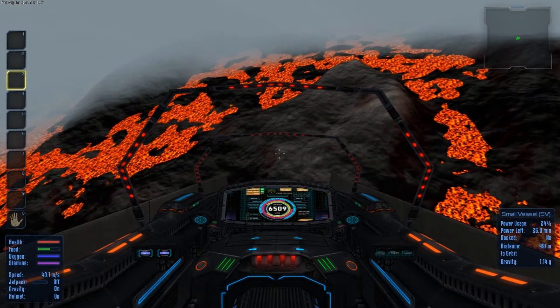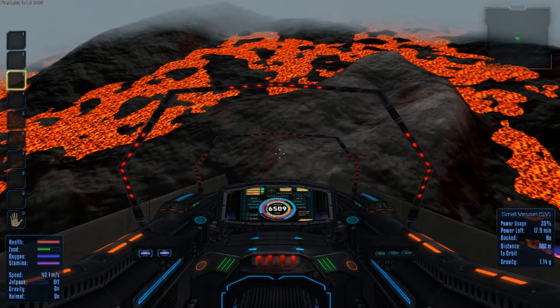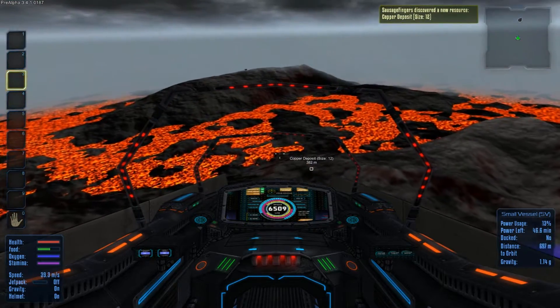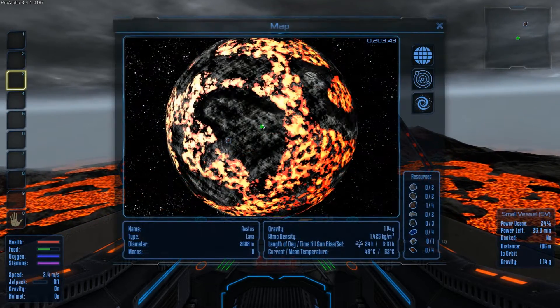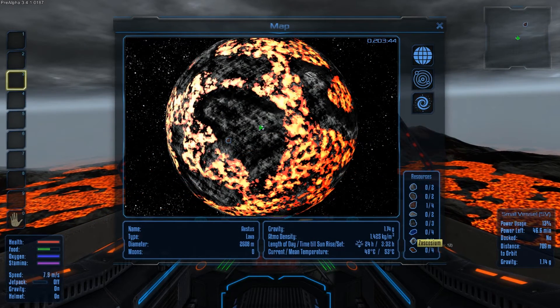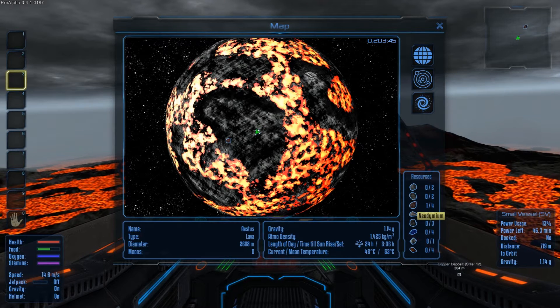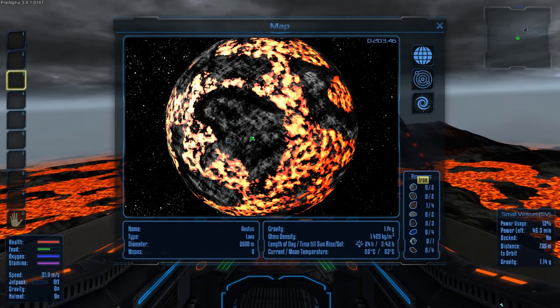It's actually quite eerie, this. Copper. Don't want copper. Every planet has got its own unique stuff. Look down here on the bottom right: Zascosium, Magnesium, Promethium, Neodymium, Silicon, Copper, Cobalt, and Iron.